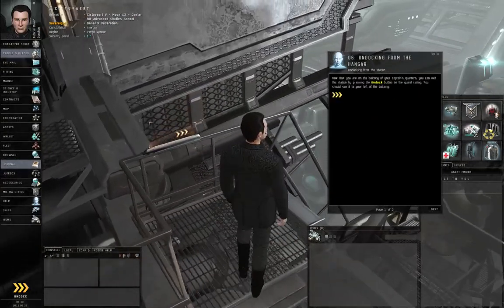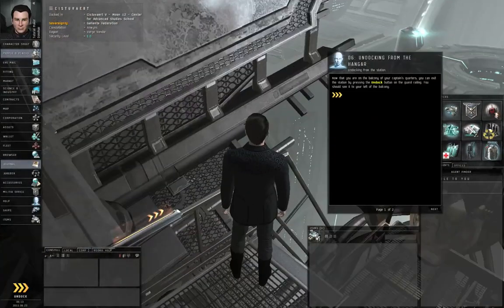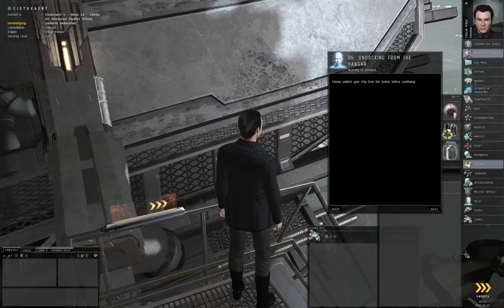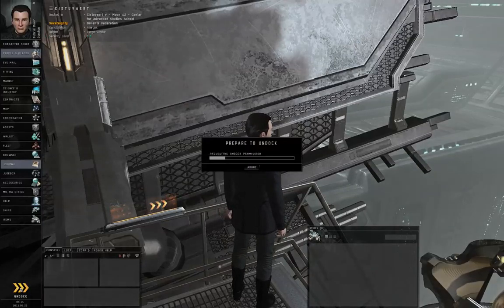You are ready to undock and get your first ship. This is not a simulation. The moment you undock, you will be entering a live environment. Get to your ship quickly. In the 3D environment, you can left-click this thing here on the balcony edge to undock, or from anywhere you can just click the undock button at the bottom of the Neocom in the lower left corner of the screen, or lower right corner if that's where you left the Neocom. So you don't have to walk all the way out here to undock — either method works.